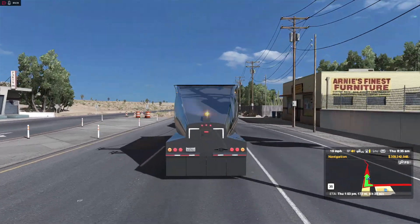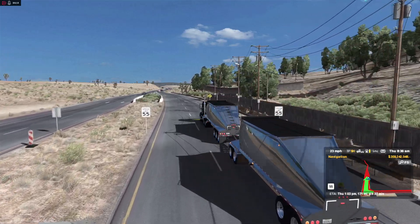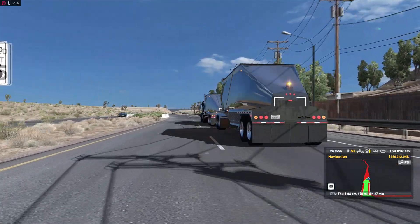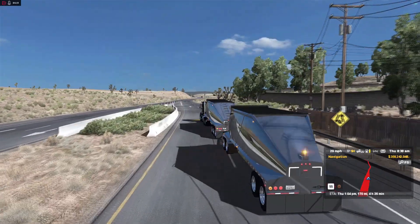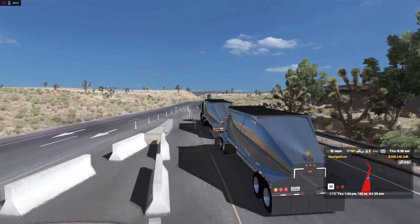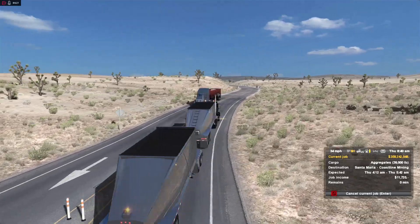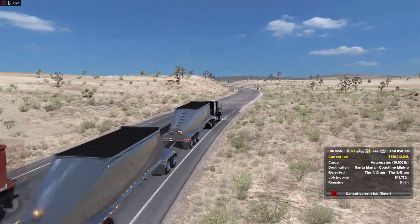We've got the beacons on here — all these cool little features. It's got a beacon on the back on the second trailer. We've got a three-axle front trailer and a two-axle rear trailer with a two-axle dolly. Hauling plenty of weight here — I'm not sure if he actually updated the weights on this, but that might be per trailer, I'm not sure how it works.